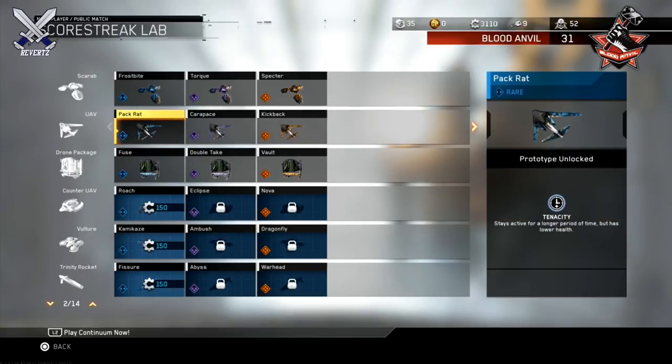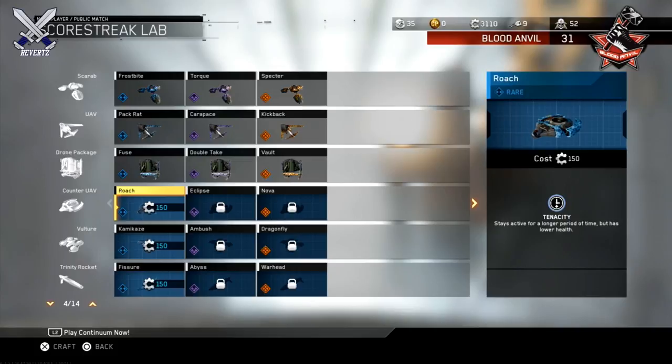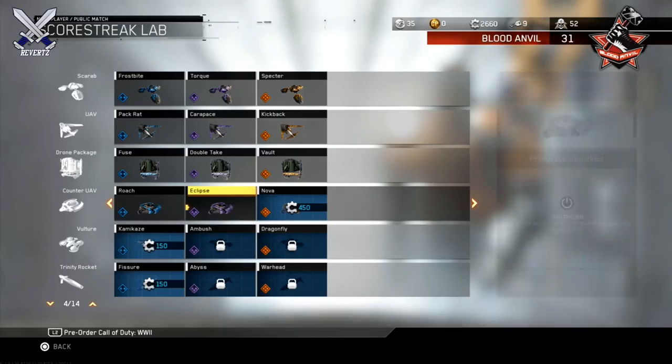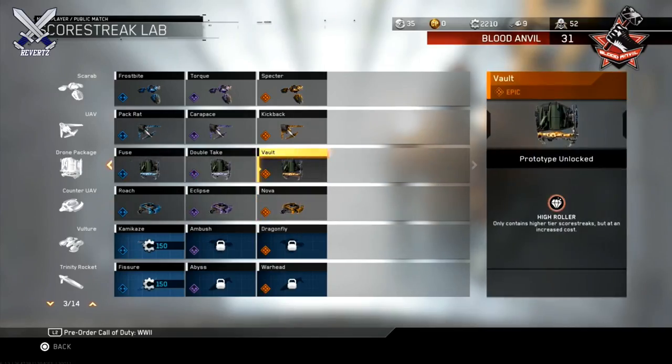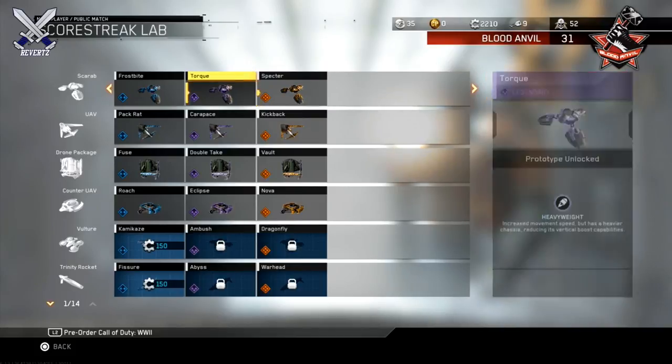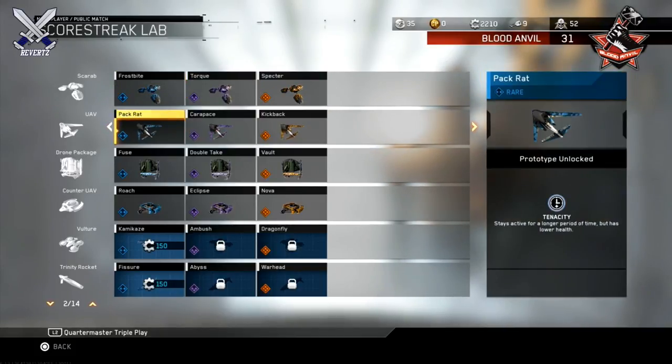I went ahead and purchased all the scorestreak variants for the UAV. They're very cheap — a rare scorestreak variant costs 150 salvage, a legendary costs 300, and the epic costs 450, which is very cheap. All these scorestreak variants are pretty easy to use too. The theme with these scorestreak variants is they come with a pretty good perk, but there is also a disadvantage to the variant.